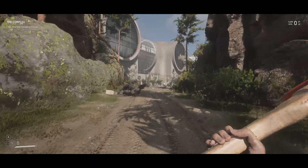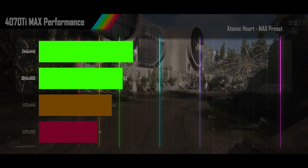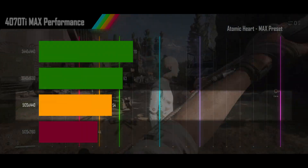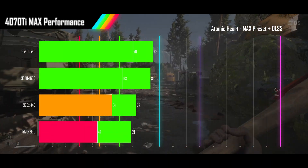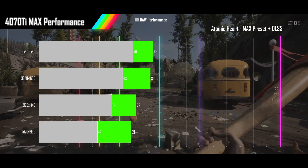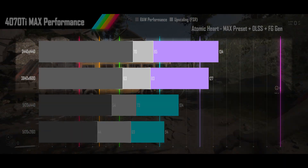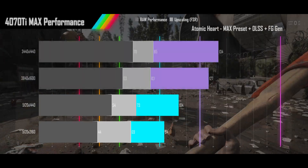Next up is Atomic Heart played on its max preset. The 4070 Ti gets the 1440p and 1600p alt-wides to smooth gameplay range, with the super alt-wide in acceptable range and the 2160p alt-wide lagging behind a bit. Turning on DLSS upscaling sees all resolutions achieve smooth frame rates, putting them in good position to leverage frame generation, which catapults the 1440p and 1600p alt-wides to over 120fps gameplay, while the two higher resolutions are now delivering high refresh rates.